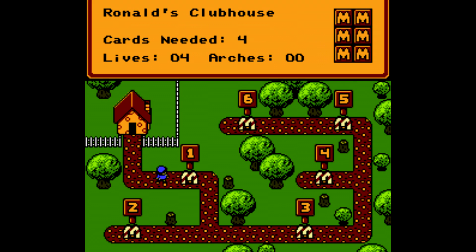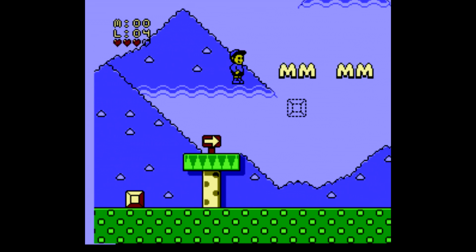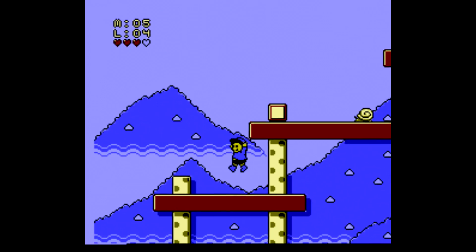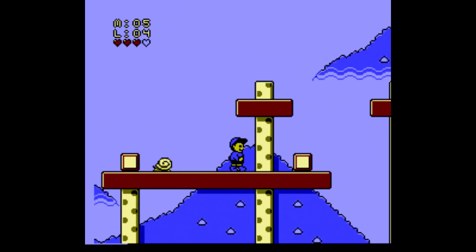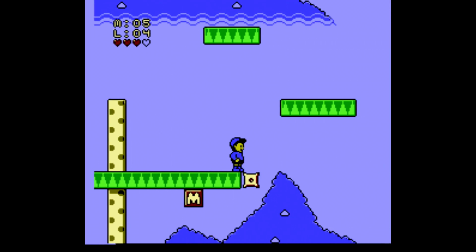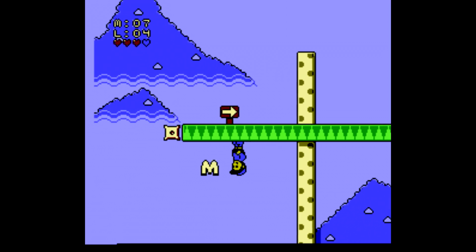Once we get control at the map screen, we're going to move on down to level number one. A lot of levels in the game are relatively short, but you still have to keep your eyes peeled for those cards. As we begin, we're going to work our way up these platforms to this one right here, and then run down here and grab the first of the cards.